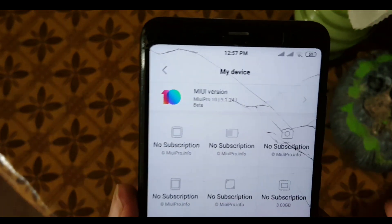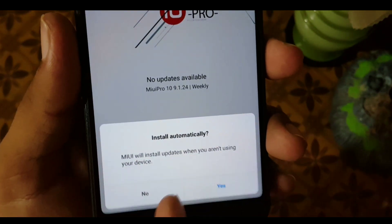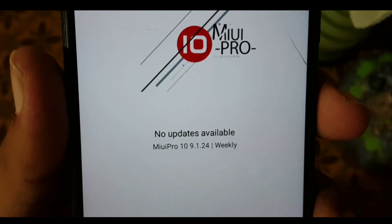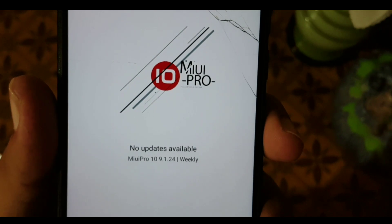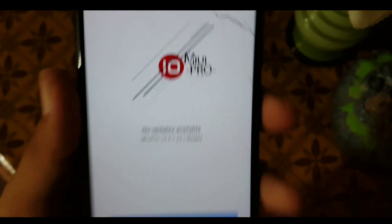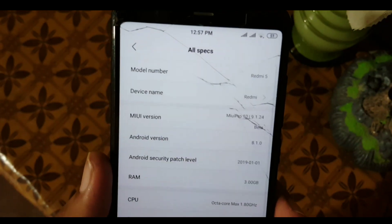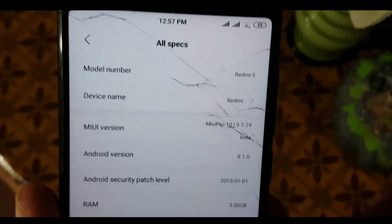Now let's move into the Settings. First we have My Device, where you can find the MIUI Pro updater. Every time you enter the MIUI updater it will ask for automatic updates — just click No. Here you can check MIUI Pro 10 9.1.24 weekly — this is a weekly ROM. In the specifications you can check your model number, device name, MIUI version which is MIUI Pro 10, based on Android Oreo 8.1.0, and its security patch is 1st January 2019. You can also install custom kernels on this ROM.